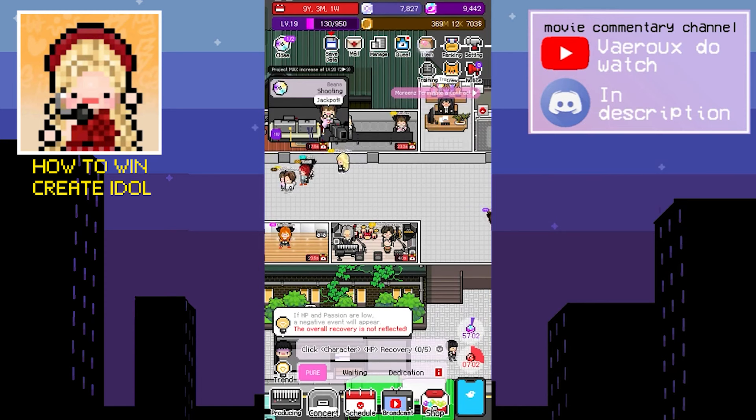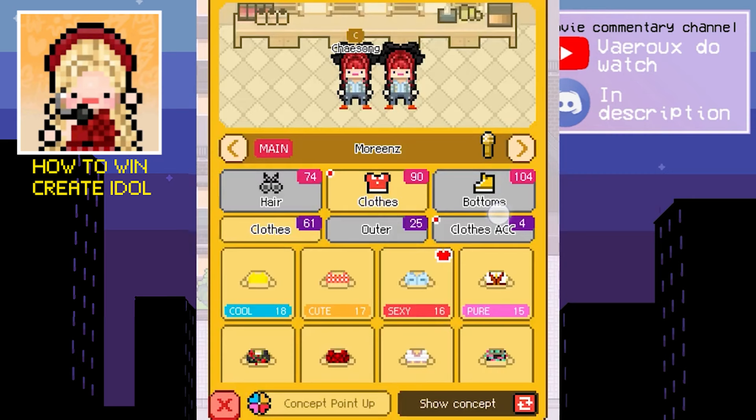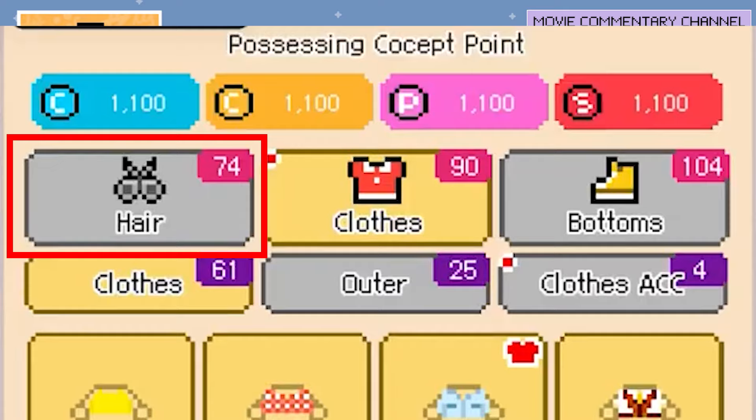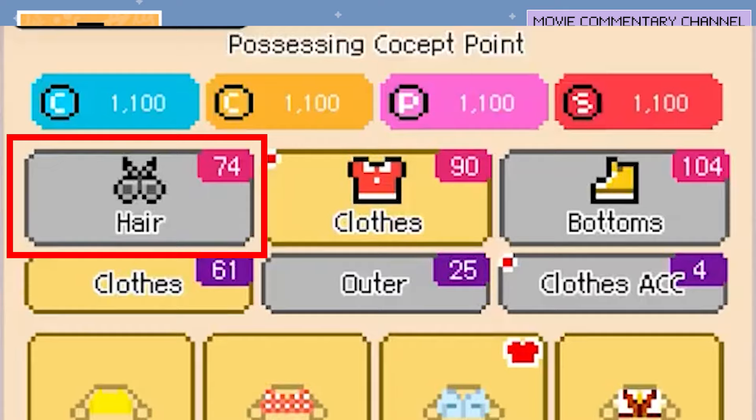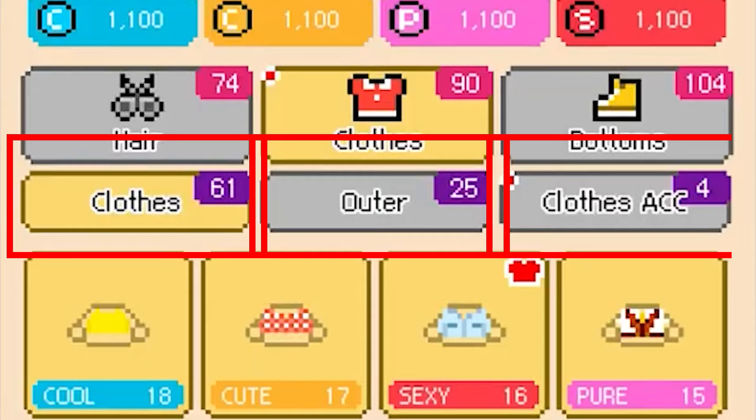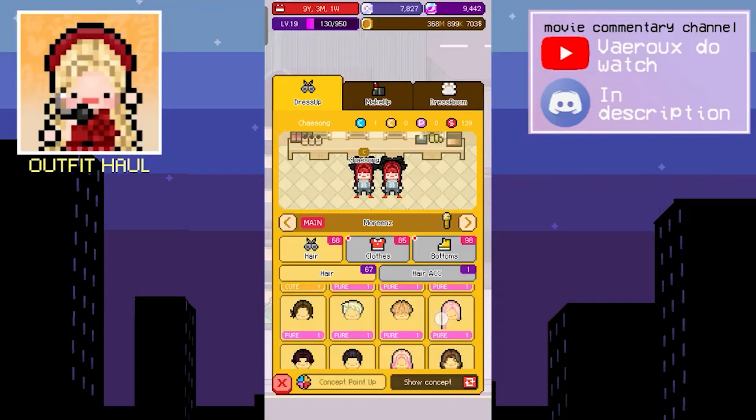Now we're going to go to the item page. This is where we can see all of our clothes that we already have. On the dress-up page, choose the concept point up button — it's on the lower left, just tap on that. This is where we can increase the item points. There are three main categories: hair, clothes, and bottoms. The subcategories are: for hair — hair and hair accessories; for clothes — clothes, outer, and clothes accessory; and for bottoms — bottoms and shoes. I call these the subcategories.